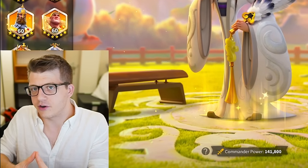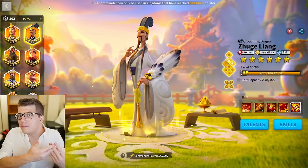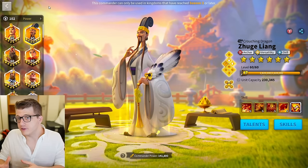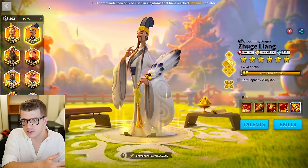It takes 690 legendary commander sculptures to expertise a legendary commander. But if you only want to max three of the four skills, it costs 380 legendary commander sculptures — almost half the cost if you just want to ignore one of the skills entirely.